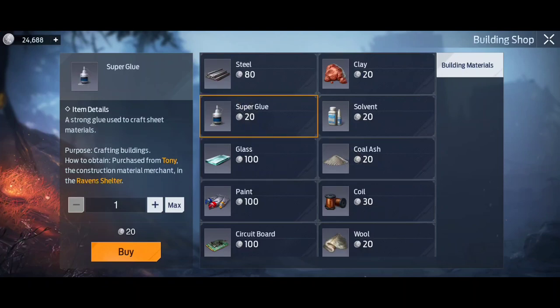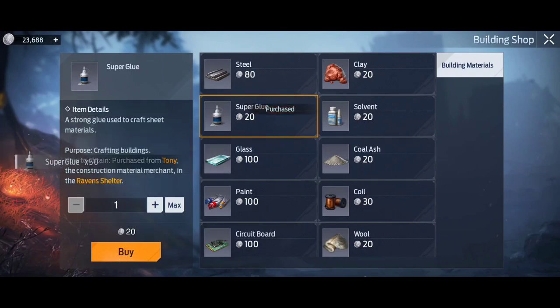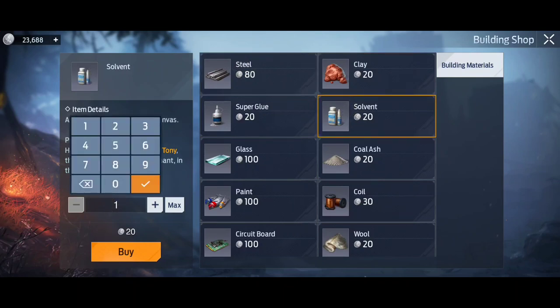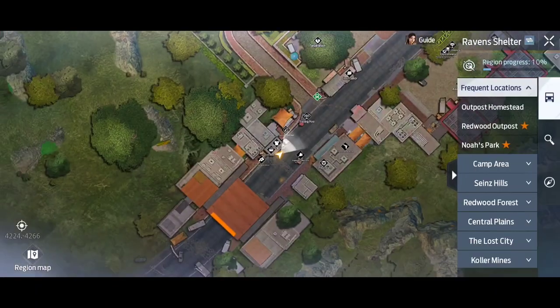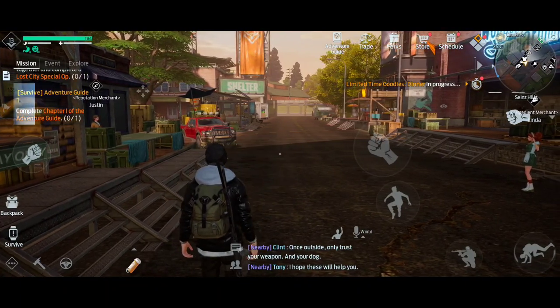Go to Tony and select 'purchase material.' He sells all the different things you need as add-ons for each item you want to make. For instance, to make sheet material I need super glue. A little tip: don't just buy how many you need — buy more. You'll get plenty of silver, so I usually buy like 50 of the solvent and probably another 50, just to make sure you've got plenty on hand. Once you've done that, open your map and teleport back to your outpost homestead or camp homestead.